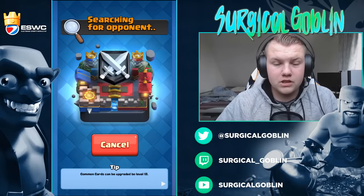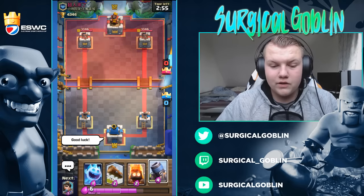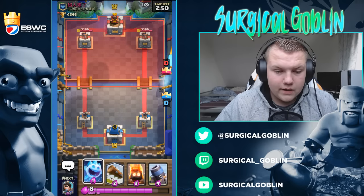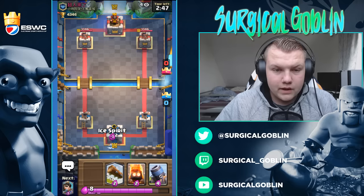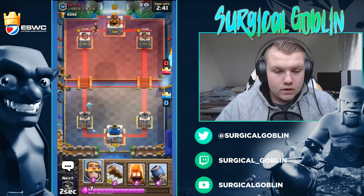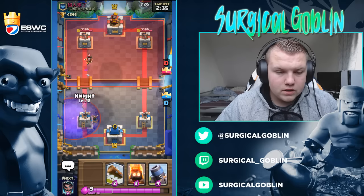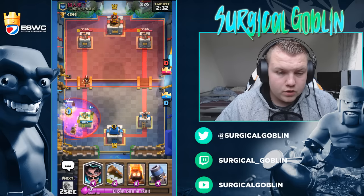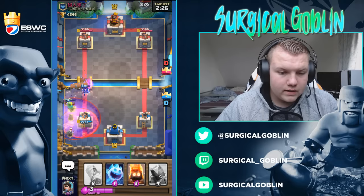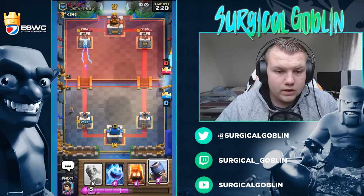Let's get into one more match. We match another level 12 — let's give him the thumbs up and good luck. I'm dropping my princess in the back because he's dropping his Electro Wizard in the back. He decides to go with a graveyard poison — interesting. Let's drop our Electro Wizard on top of his Electro Wizard and a lock — that should kill it all. He spent quite a lot, and he still has to respond to our Electro Wizard — it gets two hits in.